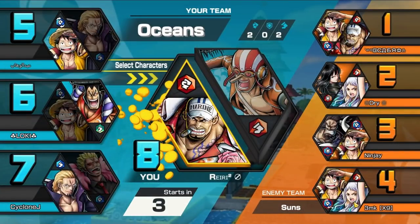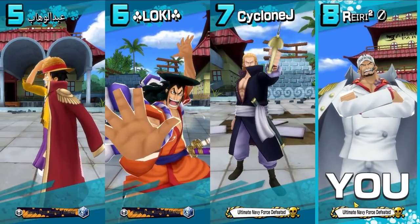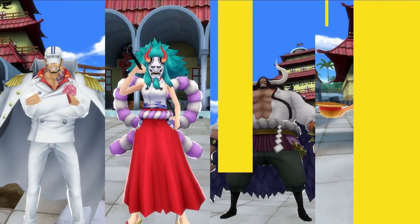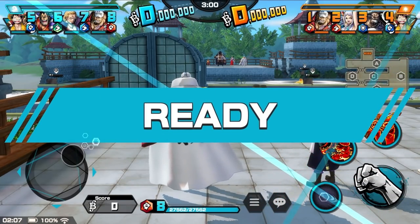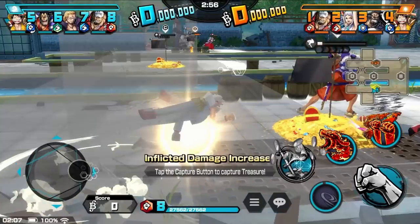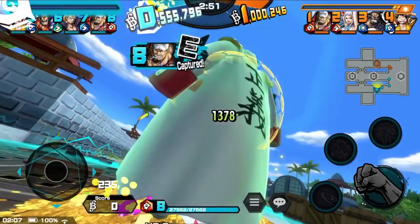This is the third gameplay for Akainu on Arlong Park stage. It's a good stage for Akainu because you can hit over the water with Skill 2 and stuff like that. Our team has Luffy, Odin, and Prime Ray. The opponent team has Akainu, Yamato, Kaido, and Luffy. That enemy Akainu has a Skill 2 set — that's what you want to be running on Akainu.